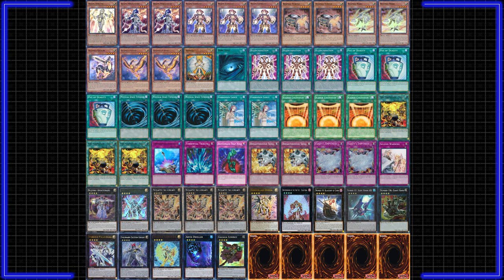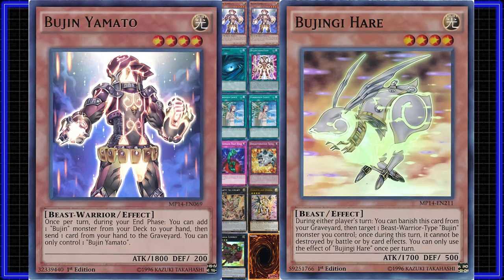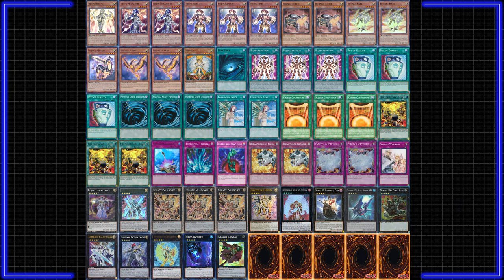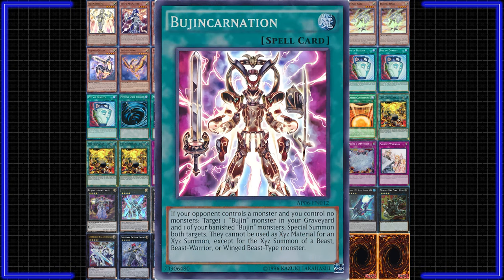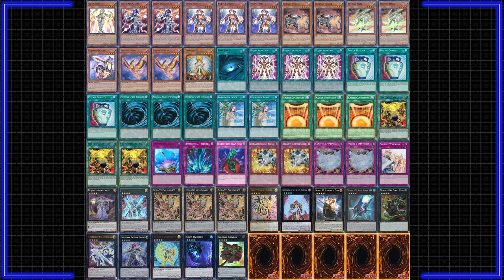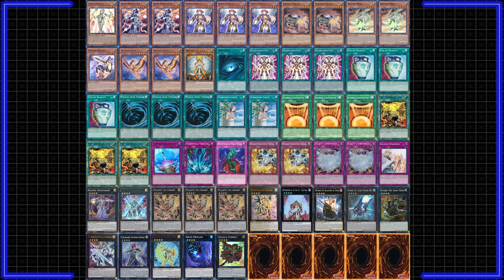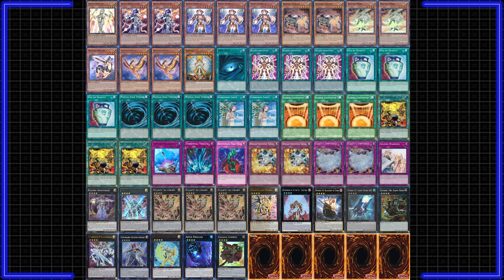Bujins are either a control or floodgate stun deck. The game plan is incredibly simple: summon Bujin Yamato, use Yamato to put some of our protection Bujins in the grave, and lastly put up floodgates like Kaiser Colosseum, Vanity's Emptiness, or generic trap cards. This is very hard to out and can win some games on its own. We've also got Bujin Crane for recursion — this card is so strong in the deck it replaces Soul Charge. The deck also has nine cards to dig for Yamato: Fire Formation - Tenki, Pot of Duality, and in some builds Upstart Goblin. Bujins really do need to go first, and they also struggle in some matchups with non-targeting removal. This deck is budget with no notable expensive cards outside of Evil Exciton Knight.